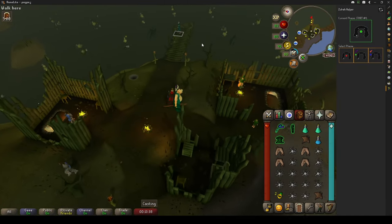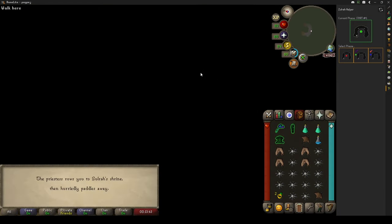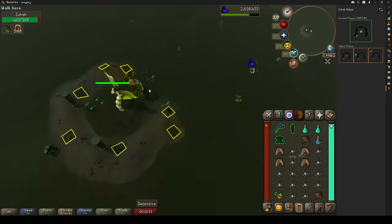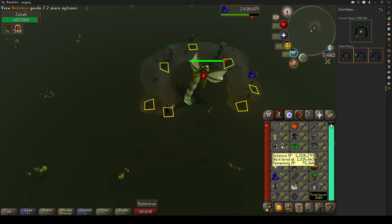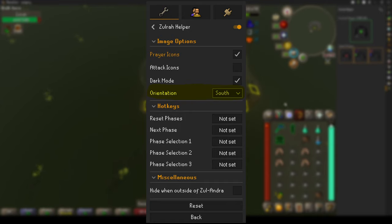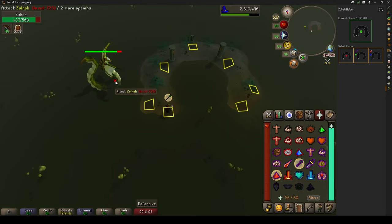Before you go in, make sure your Zulra plugin is open, have a sip of your ranging potion, and board the boat. Because we imported the ground markers, you'll notice yellow rectangles on the floor. Run to the northeasternmost tile and rotate your camera so it matches the plugin. If you don't want to rotate your camera, there's an option in the Zulra plugin to change the orientation to your liking.